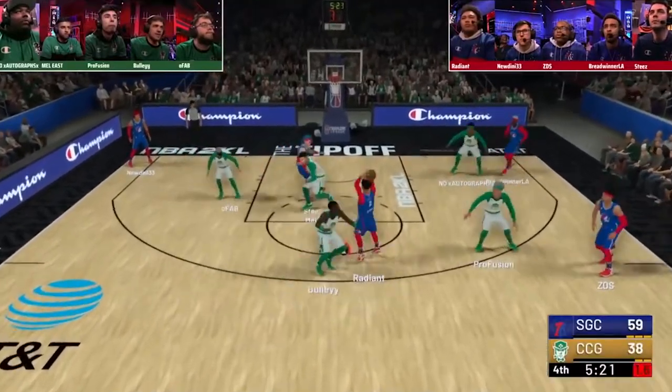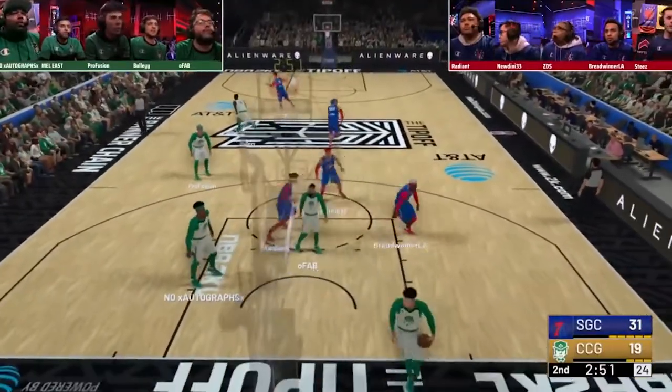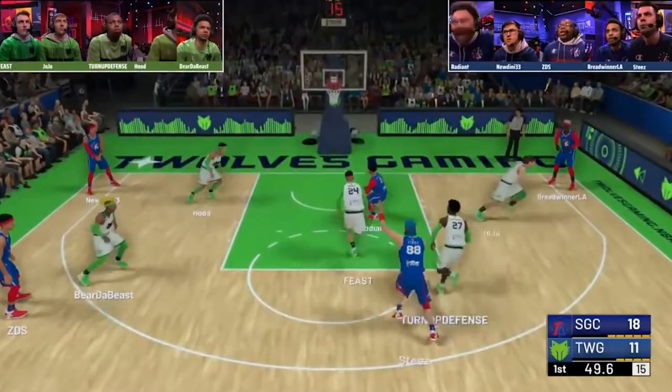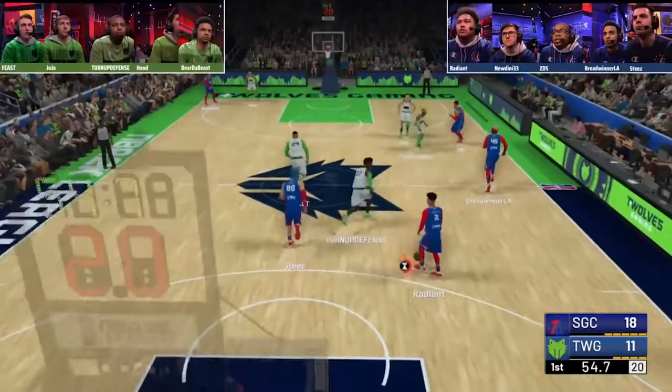Let's start with number 10, with a play from the 2019 NBA 2K League tournament called the Tip-Off. Radiant was coming into his second season with the 76ers GC. As you can see right here, Radiant goes behind his back and then finishes on the same defender with the one-handed slam. The play even got Radiant all hyped up and ready to go for more.